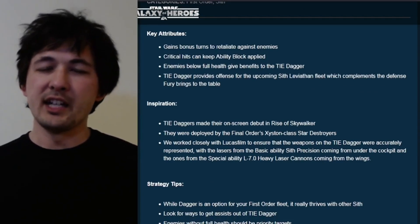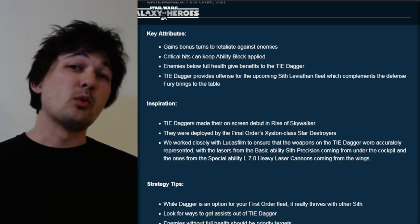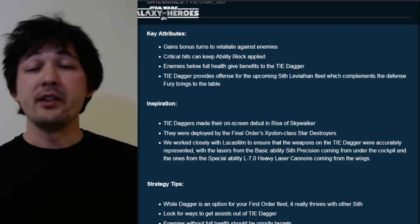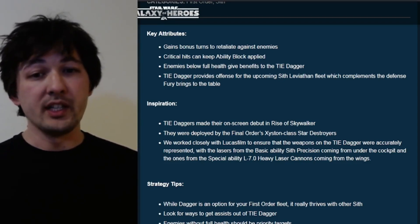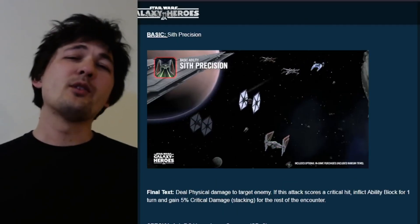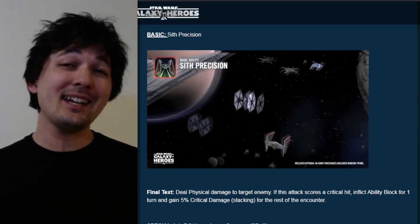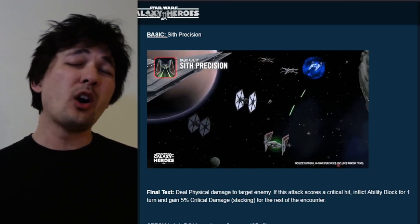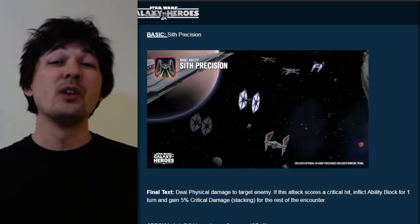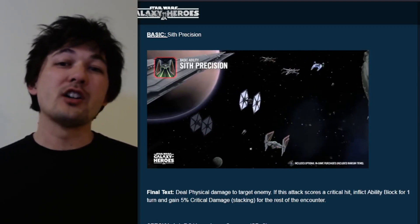Before we get into the kit: bonus turn meter, critical hits equal ability blocks, enemies less than full health equals a boost to the mechanics. This ship is going to bring a lot of offense to the Leviathan, whereas a ship like the Sith Fury Class Interceptor brought a lot of survivability. For the breakdown and analysis, the basic ability Sith Precision deals physical damage to the target; if critically hit, inflict ability block and gain stacking crit damage for the rest of the encounter. You can already start seeing how this ship will bring the offense and why you want to call it for assists.